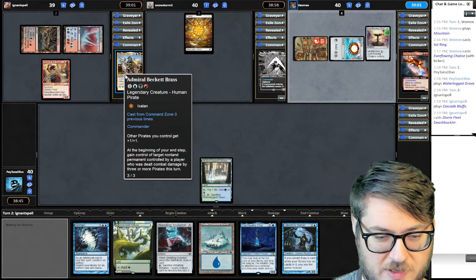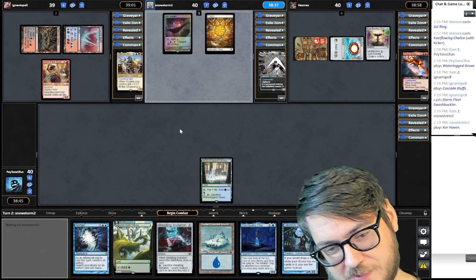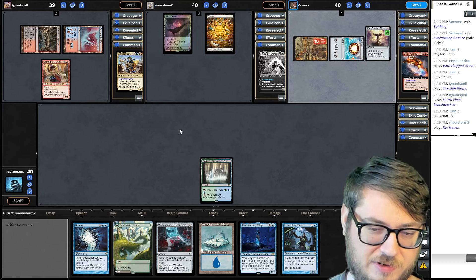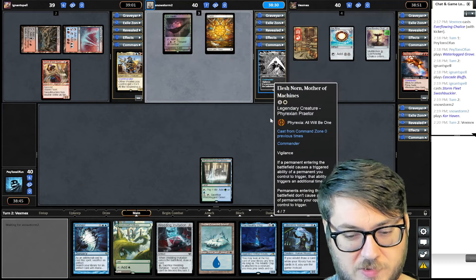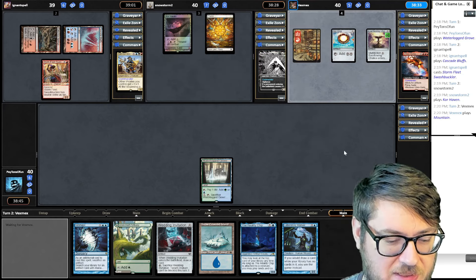I haven't seen Admiral Beckett Brass in a while. I've been playing against a lot of mono-white decks on the channel lately, and they've been pretty strong. Elish Norn is probably one of the better mono-white commanders, because not only do you advance your game plan, you hinder everyone else's with her no-ETB clause and doubling yours. I'm not entirely dependent on the ETB trigger — my deck wins without it, but it could be a significant hindrance.